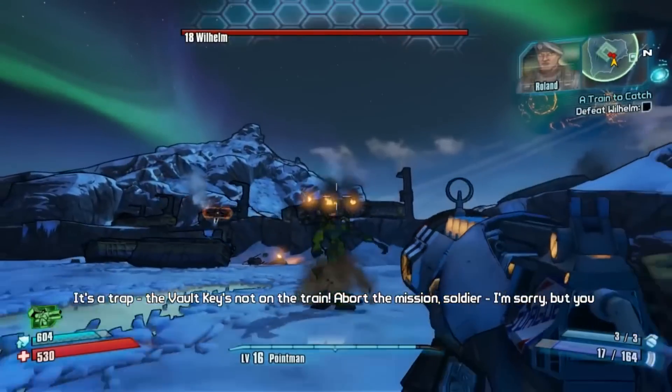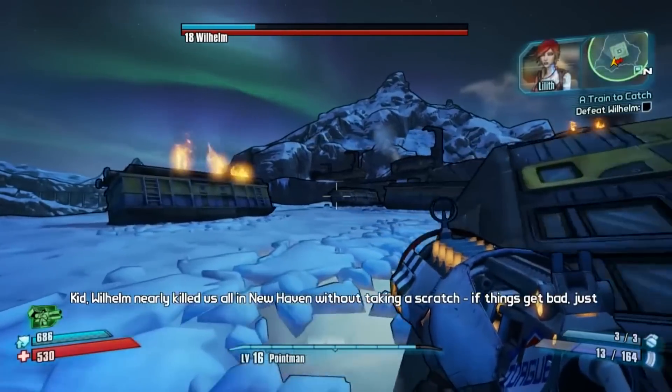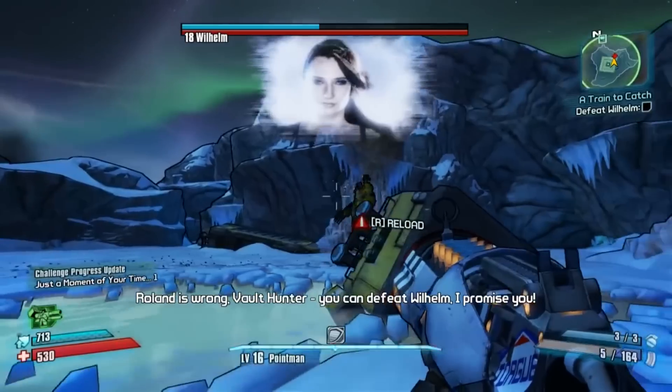Wilhelm is another newly playable character, but a character that we already know from Borderlands 2. He was actually one of the first big bosses — this big giant robot dude. The first time I fought him when I played Borderlands 2, I killed him really fast and I didn't even know he was a man. I just thought it was a robot.